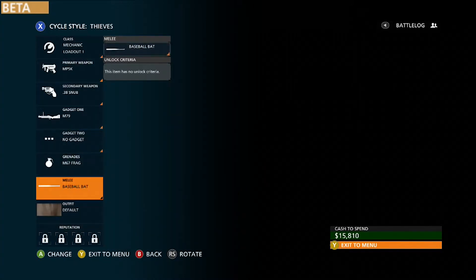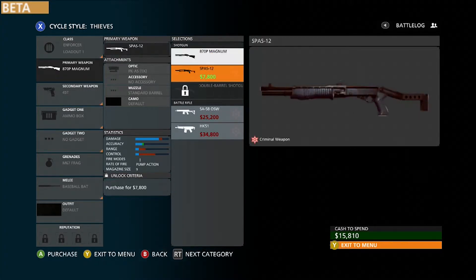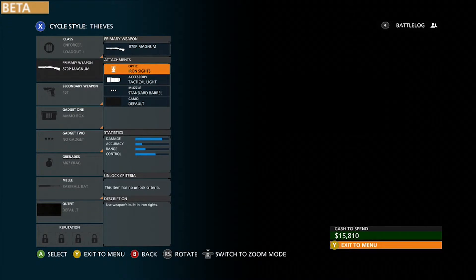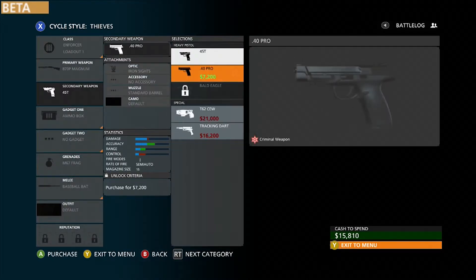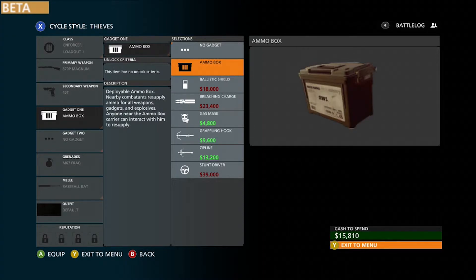Moving on to the Enforcer shotgun class for Thieves, you can pick between the SPAS-12, Magnum Shotgun, Double Barrel Shotgun, and some battle rifles. You can put cool sights on them — I haven't really used the shotgun yet, so maybe I'll try that in tomorrow's video. For secondaries there are some different pistols, and here you can get the ballistic shield, breaching charge, and ammo box to refill your ammo.